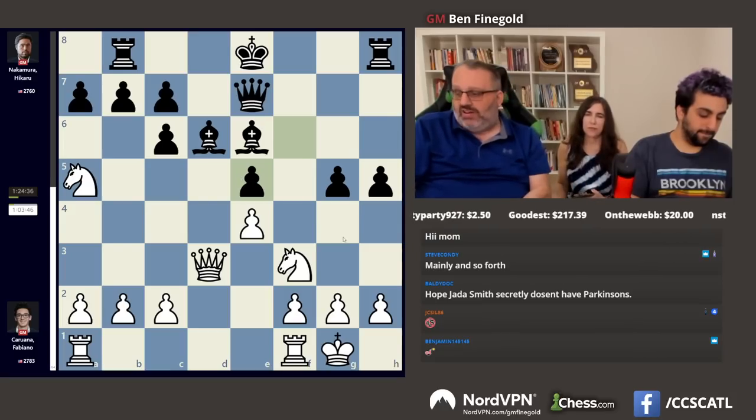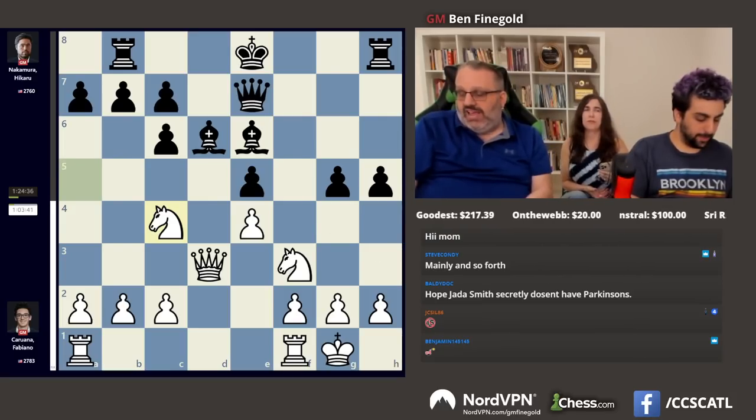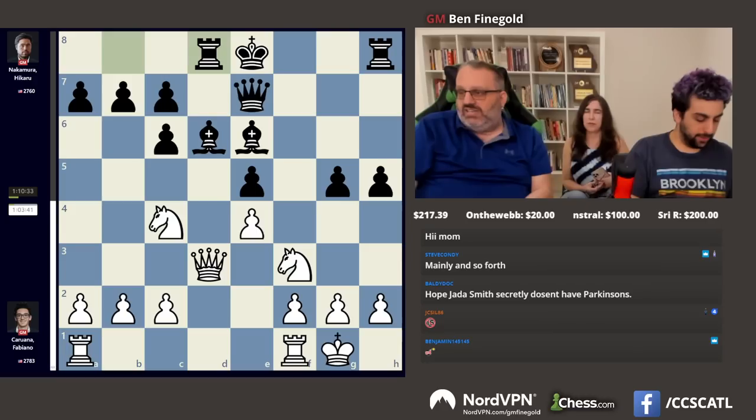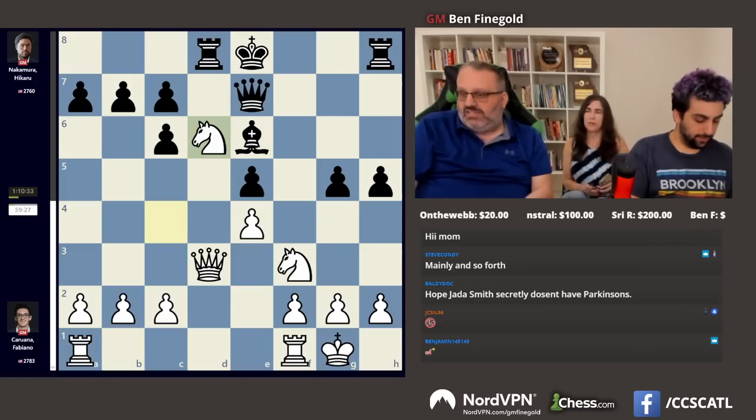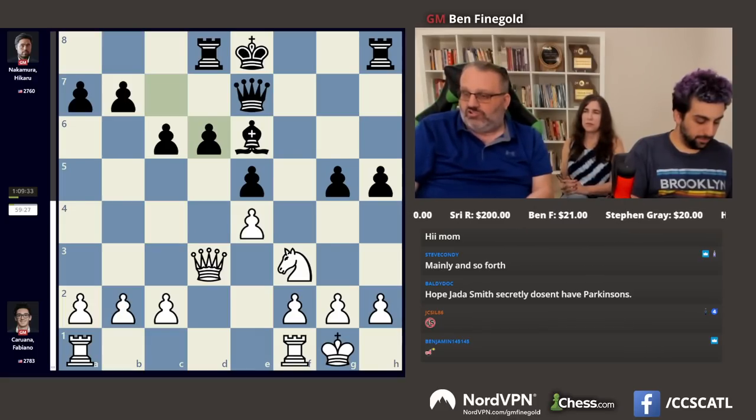So the engine says it's about equal. Knight c4, attacking the pawn on e5. Rook to d8. Knight takes d6 — the engine actually said this move was fine. That's not a move I would normally think of, straightening out my opponent's pawn structure. But it gets rid of the two bishops, at least.